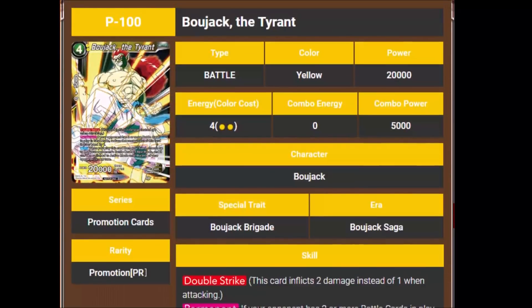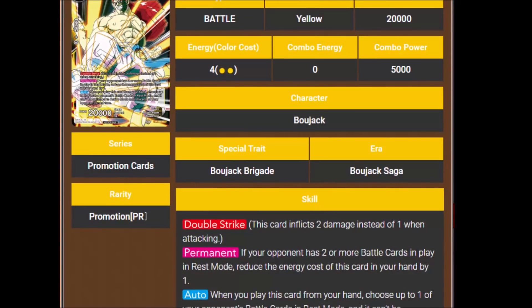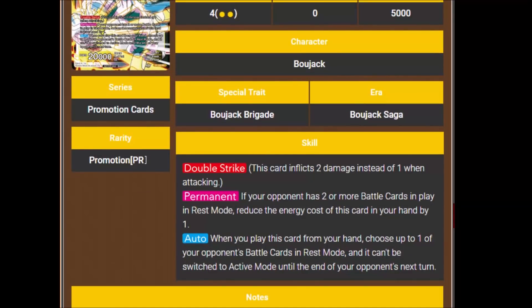Then we got Bojack the Tyrant — he's a 4-cost 20,000 power with Double Strike. His permanent says if your opponent has 2 or more battle cards in play in rest mode, reduce the energy cost of this card in your hand by 1. When you play this card from your hand, choose up to one of your opponent's battle cards in rest mode — it can't be switched to active mode until the end of your opponent's next turn. The energy reduction makes him more compatible with the Bojack Brigade cards coming in Set 6, and the locking effect aligns with similar cards in the set.